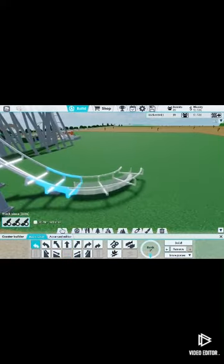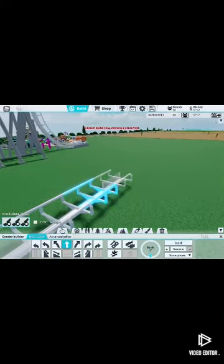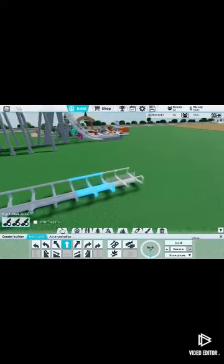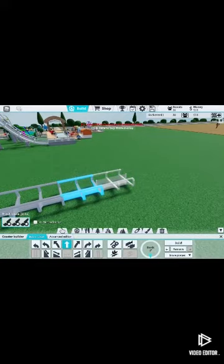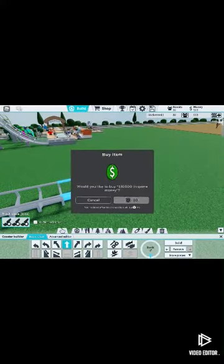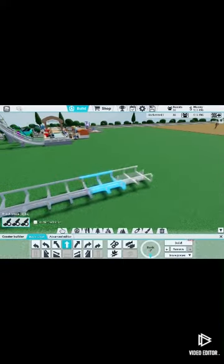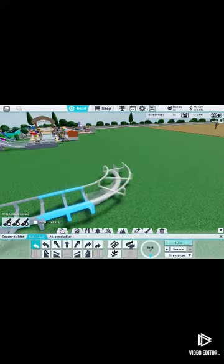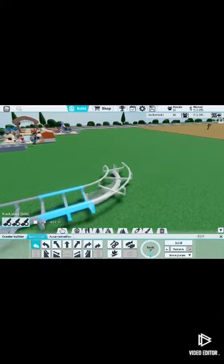Just turn maybe and then go back. This is just going straight up, dropping, and then a loop, and then going straight for the next like minute. I'm going to buy money right now because I need it to finish this roller coaster. I can always delete this roller coaster and build a new and better one that's similar but with more loops, so it's not just going straight 75% of the time.